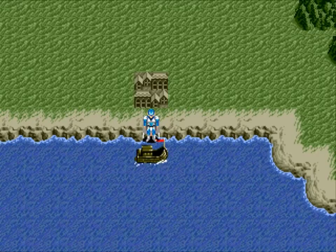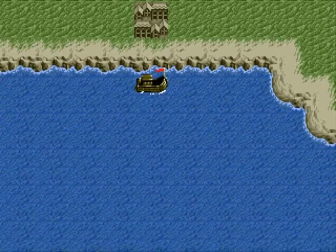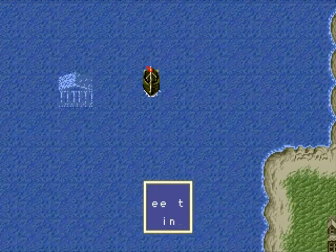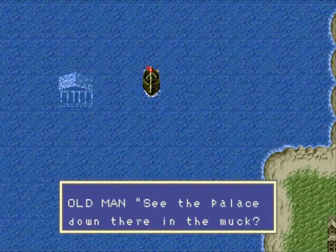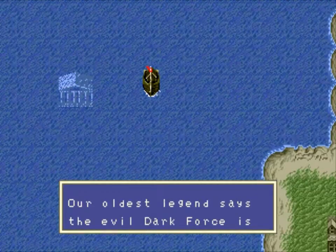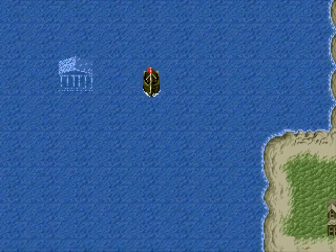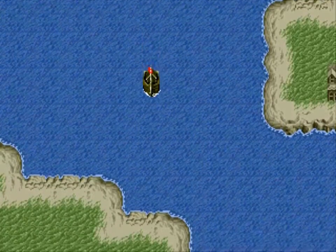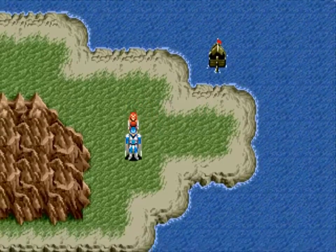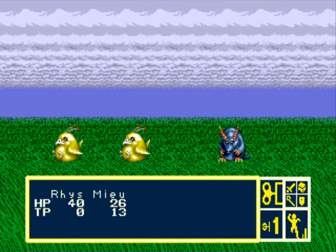This is one of the most annoying things in the entire game - this music. I don't even get it. Ooh, there's a palace underwater. See the palace down in the muck? Our oldest legend says the evil Dark Force is trapped there by the Sword of Arachio. In the Japanese version, they did not name Dark Force at this time, but instead simply called it The Darkness. Kind of a spoiler there, game. Thanks a lot.